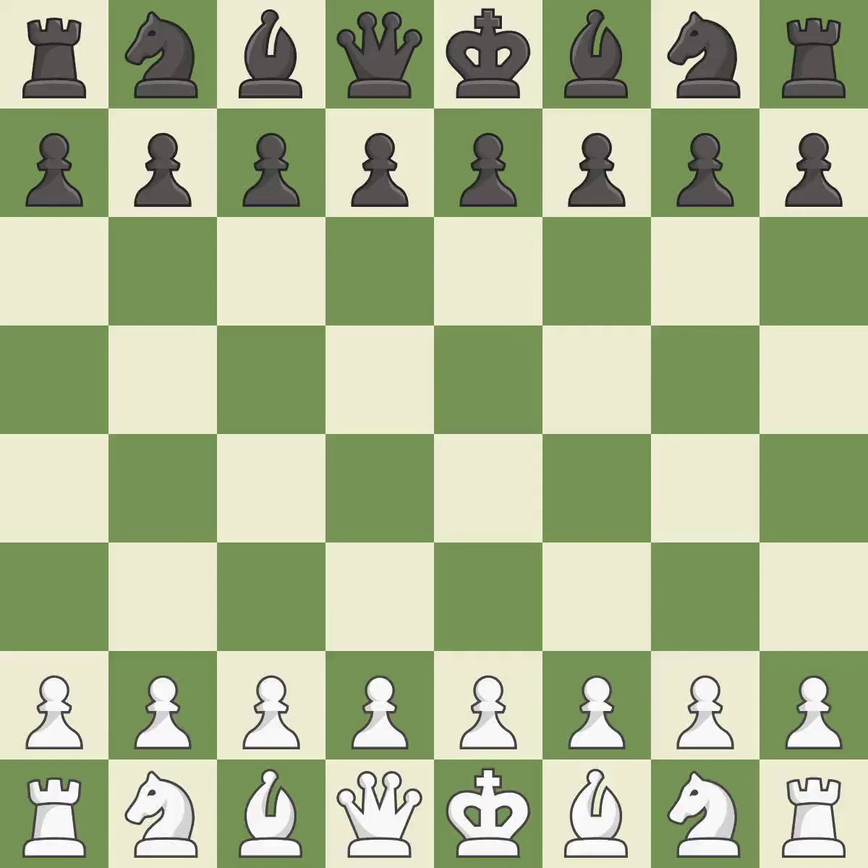Grunfeld Defense, Exchange Variation. 5.e4 Nxc3 6.bxc3 Bg7 7.Be3 c5 8.Qd2 Qa5 9.Rc1. Balanced — neither player ever had an advantage.